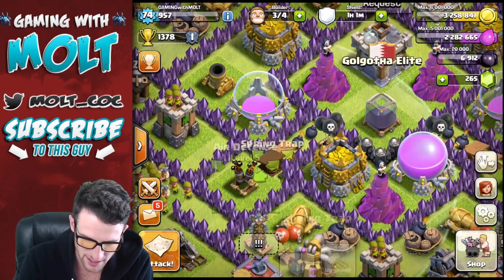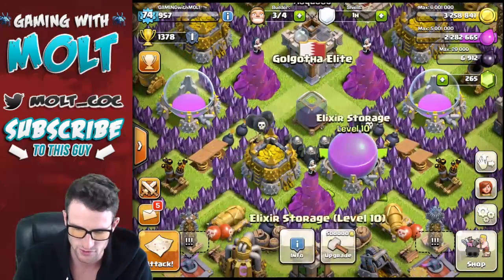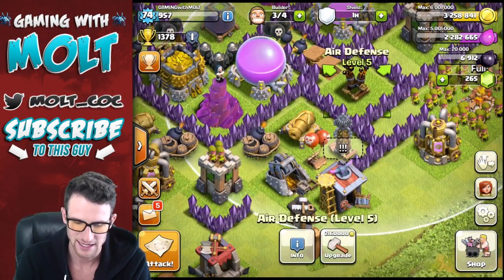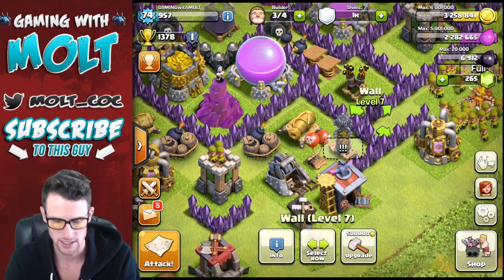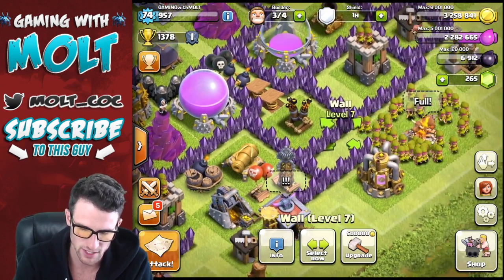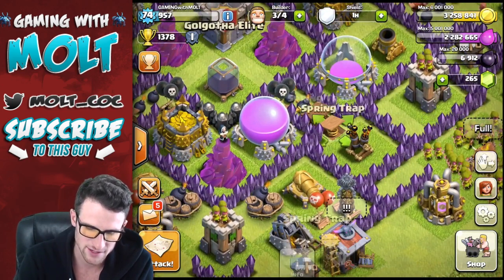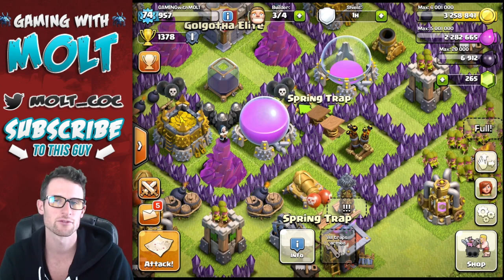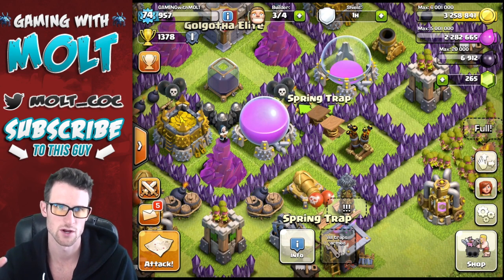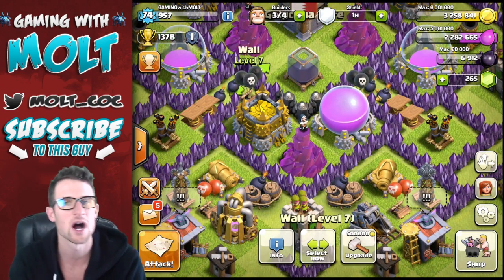Let's talk about this a little bit more. You can see I have this little area right here with these traps in it, and they go into this little storage right here. So if somebody attacks and gets into this area — say they send in their wall breakers and break through right here — they'll work their way in and get to two of the resource storages, so a third of them. That's not too bad, and these traps are going to knock out whoever comes in first.